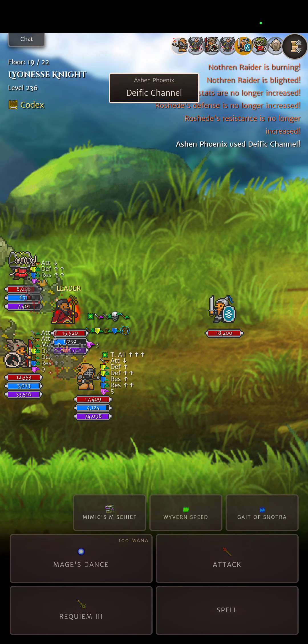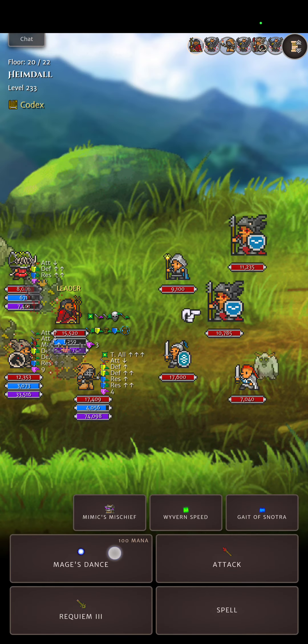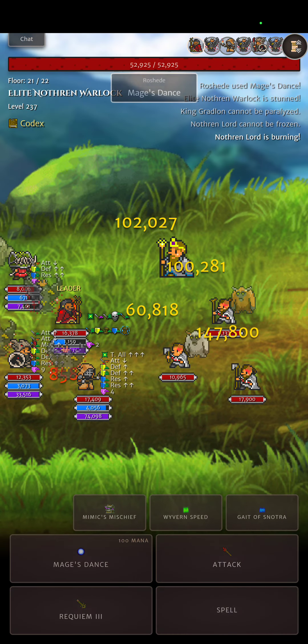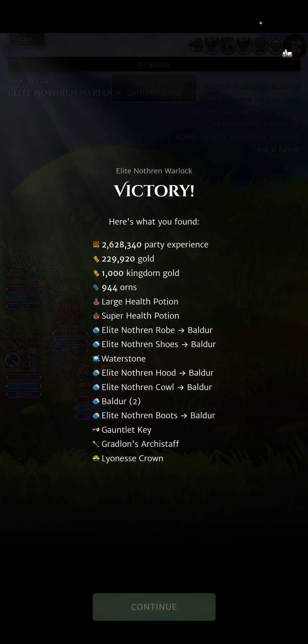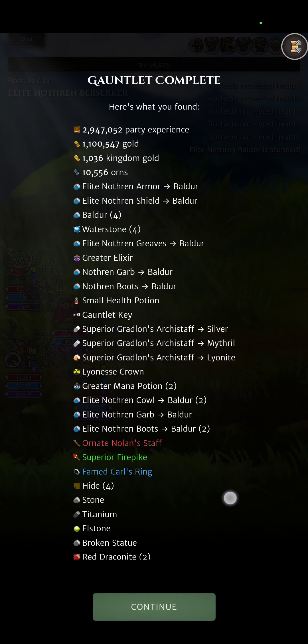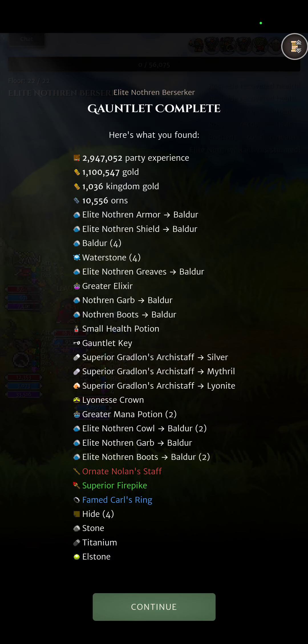We're almost at the end of this dungeon and I'll show you the extra dungeon rewards. Getting extra dungeon rewards isn't quick — it's just more likely when you're in the right dungeon types. You can pause on this screen now: I got an ornate Nolan Staff — not sure if that's an end of dungeon reward — but the fire pack is definitely an end of dungeon reward, and so is Carl's Ring. Both are garbage, but you'll notice both are above superior quality because that was a hard mode run.